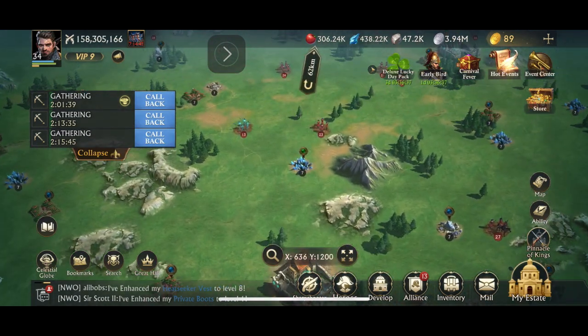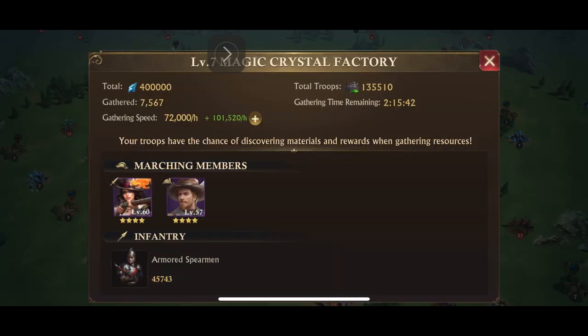Then on the third one, I chose strong players again and added a lot more troops, but it still only gives me 72,000 per hour, 101,520 boost.